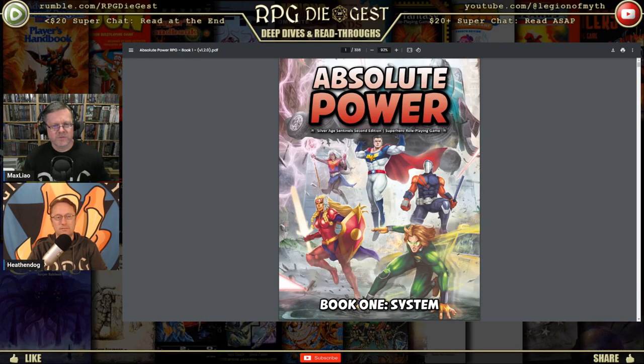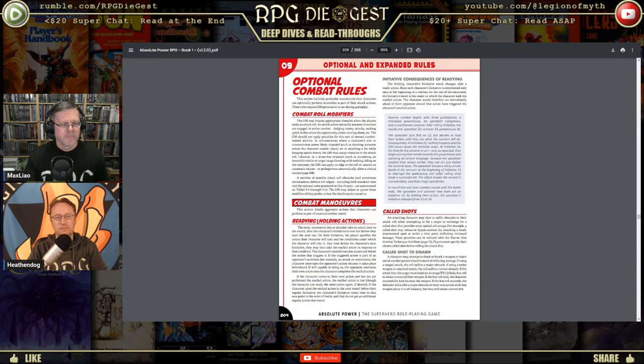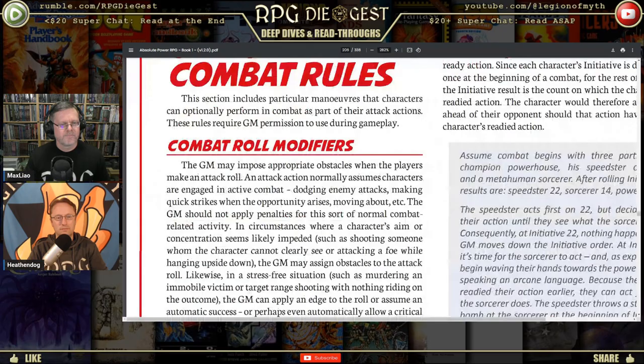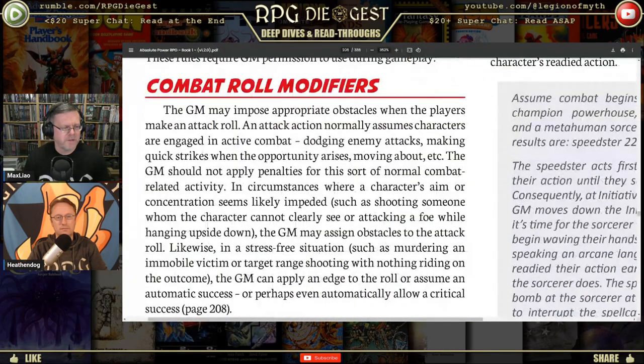So on page 206 we have the optional combat rules. Why do we want optional combat rules? Let's start with combat roll modifiers. The GM may impose appropriate obstacles when the players make an attack roll. An attack action normally assumes characters are engaged in active combat — dodging enemy attacks, making quick strikes when the opportunity arises, moving about, etc. The GM should not apply penalties for this sort of normal combat-related activity, as it's already baked into the game.